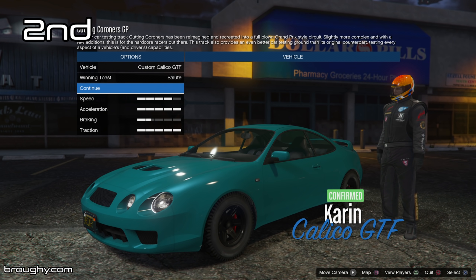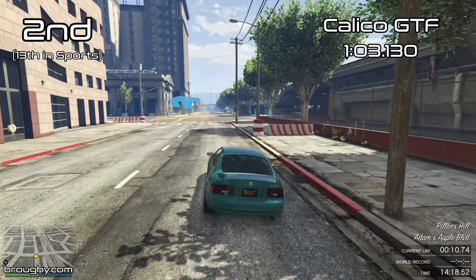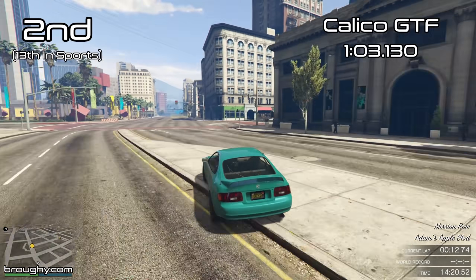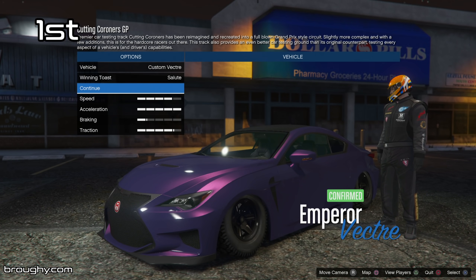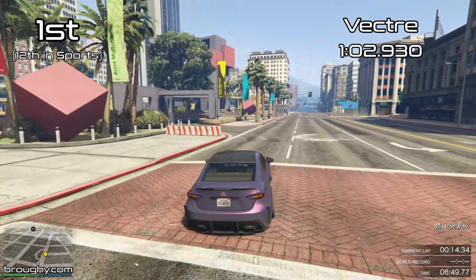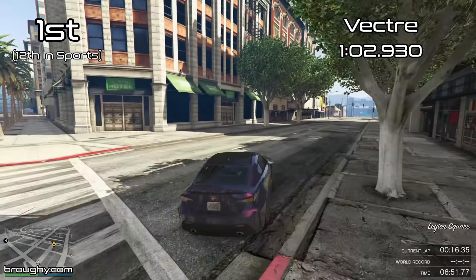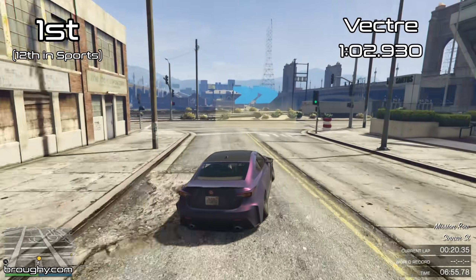The Calico's reign at the top of the Tuners class has come to an end after about three weeks, because the Vector just pips it by 2 tenths of a second. The Calico's best lap was over a second quicker than the Jester RR, but now the Vector is a further 2 tenths quicker than the first car to break past the 1 minute 3 barrier, with a 1 minute 2.9.